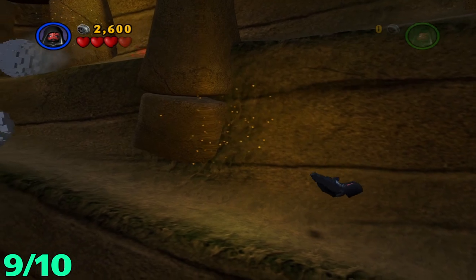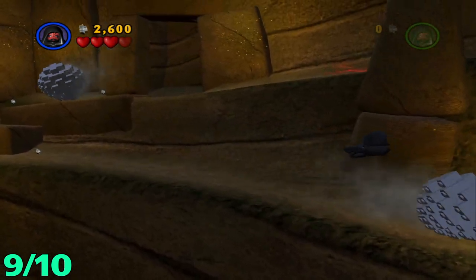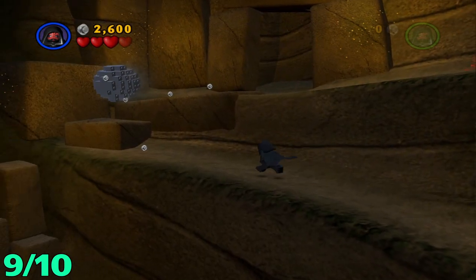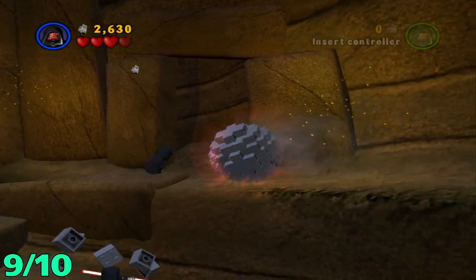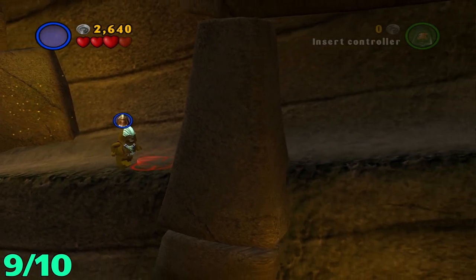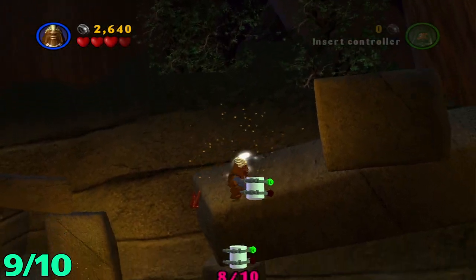For minikit number nine, we're gonna want to head up where these boulders are coming down at you. Try to dodge them — they hurt. Once you get to the point where you see this grapple point, take that up and you will get the minikit.